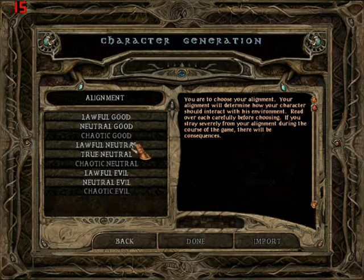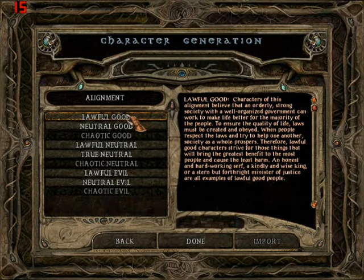Alignment — pretty much people like to choose lawful good, neutral good, or chaotic good, depending on what they want to do. The best is just lawful good. You sell out with the most money, depending on your charisma of course, but the most money, the highest reputation — so people know you more — you get better respect with quests, better rewards, shopkeepers sell you stuff cheaper. It's just best to be lawful good.